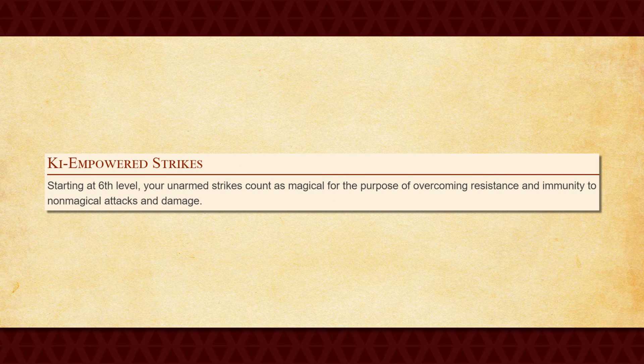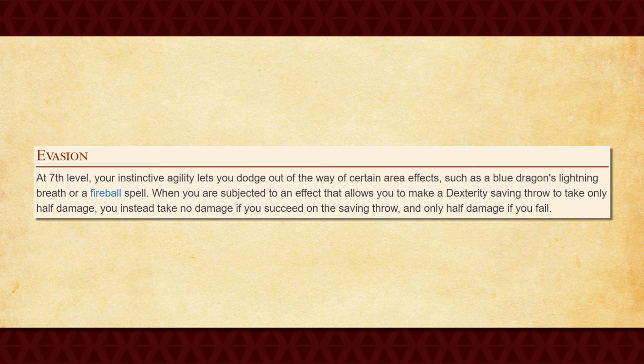Anyway, at 6th level you get Ki Empowered Strikes, which makes all of your unarmed strikes magical for the purposes of overcoming damage resistances to non-magical attacks. At this point, you might as well just start using your fists entirely for combat, as they're going to be better than most any weapon you're going to have at this point — unless you found yourself a really decent magic item. At 7th level, you get Evasion, which allows you to reduce incoming damage from a Dexterity saving throw that requires you to succeed for half damage. Now when you fail these saving throws, you only take half damage and when you succeed them, you take no damage at all. Considering how dangerous and common dexterity saving throws tend to be, this is a really nice feature, and there's no limit on how many times you can use it.